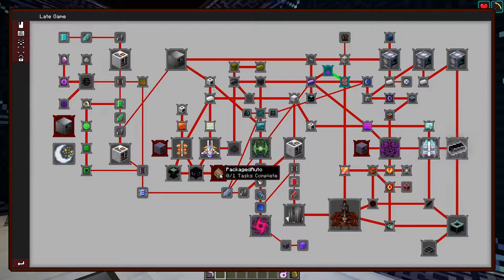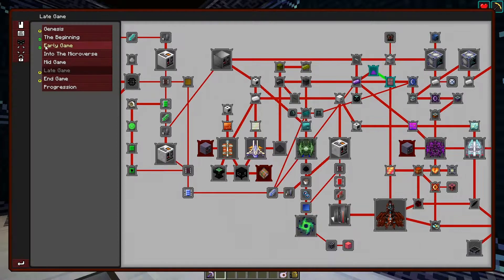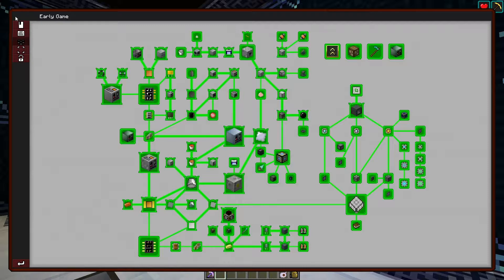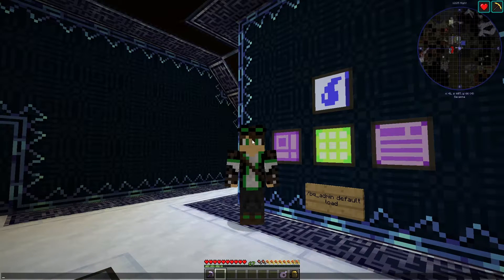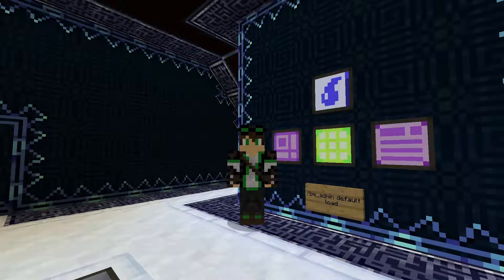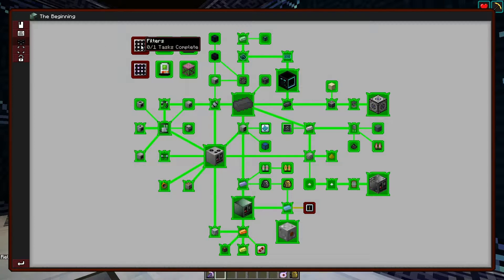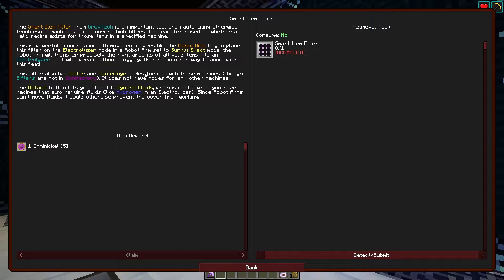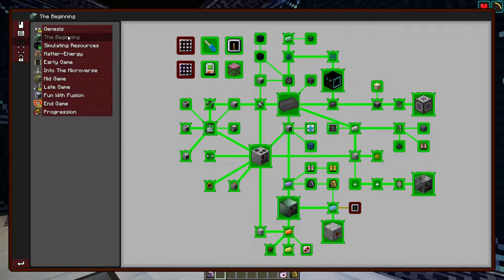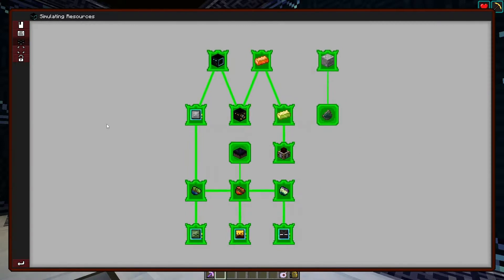I'm not really seeing a whole lot. I don't remember that being there, but that might just be a texture change. Not sure. Not really seeing anything change. So we're actually going to run this command — you do need to have op on your account if you're doing this. Let's activate Reload Default Quest Database.